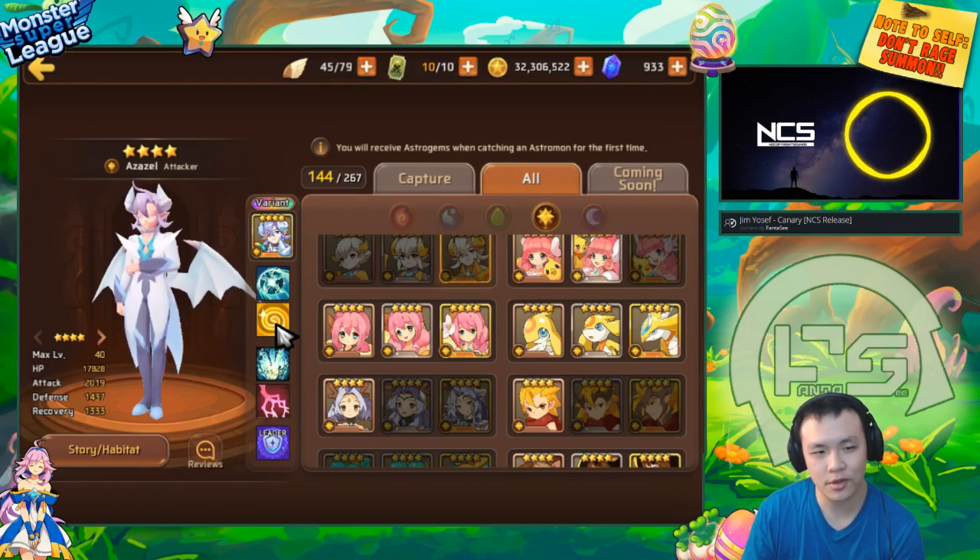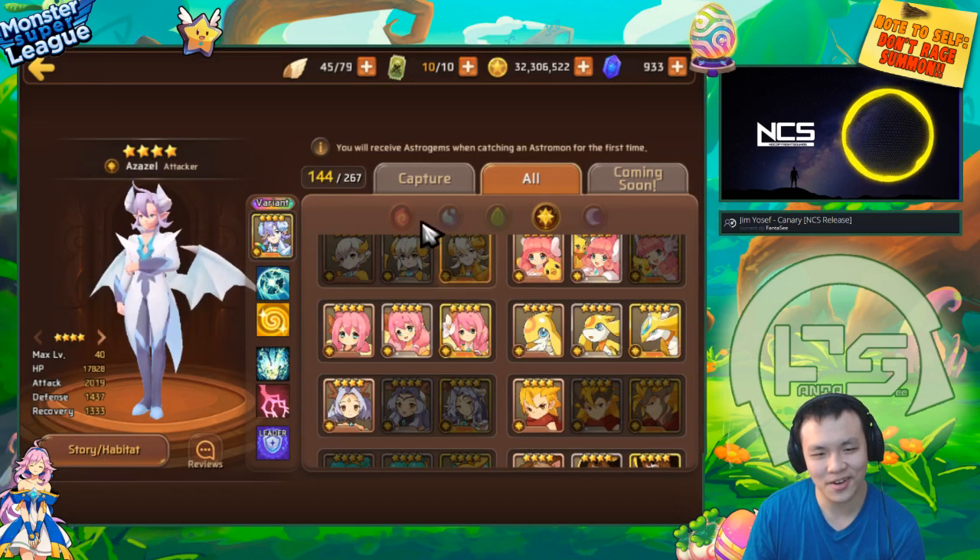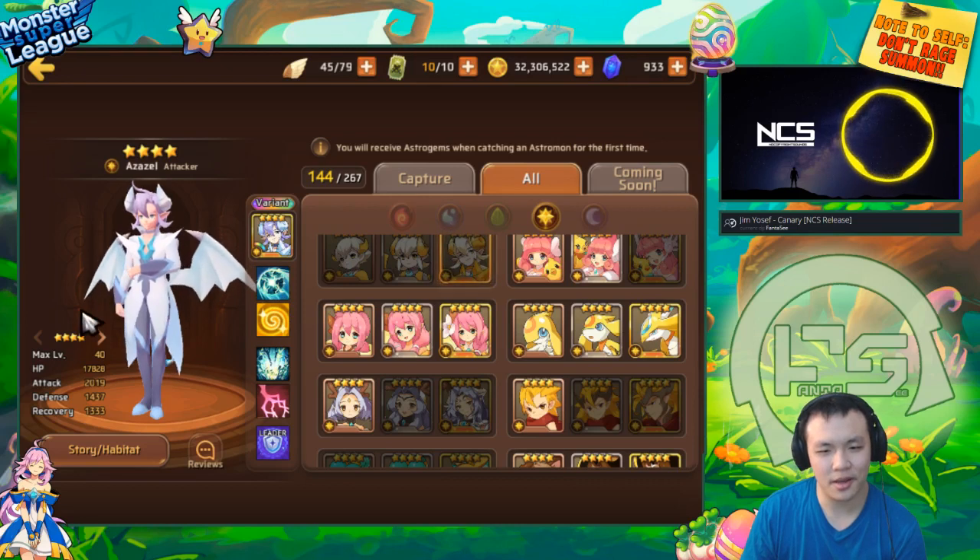Someone did some calculations — he heals about 15% of the damage that he deals. But because he's not able to one-shot the monsters on the first wave, it's just not gonna work. Maybe if you had him on a Siphon set it might work. Like, if you ran two of them and they're both on 100% crit Siphon — but then again, you could put any monster on 100% crit Siphon and it would still work. So he's not really all that special.